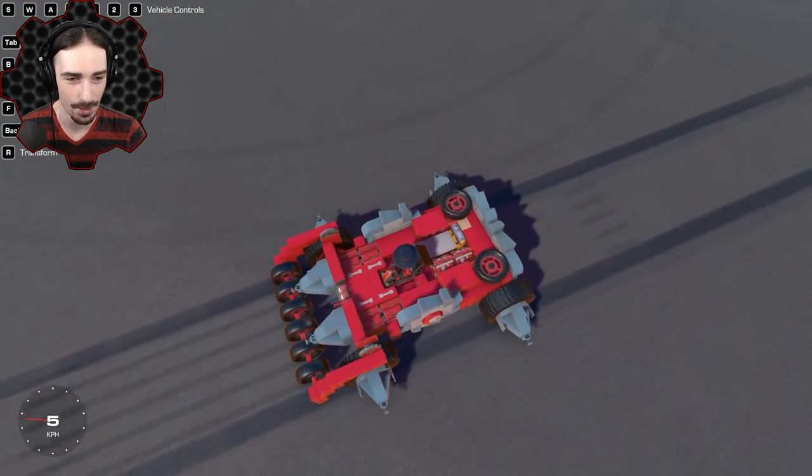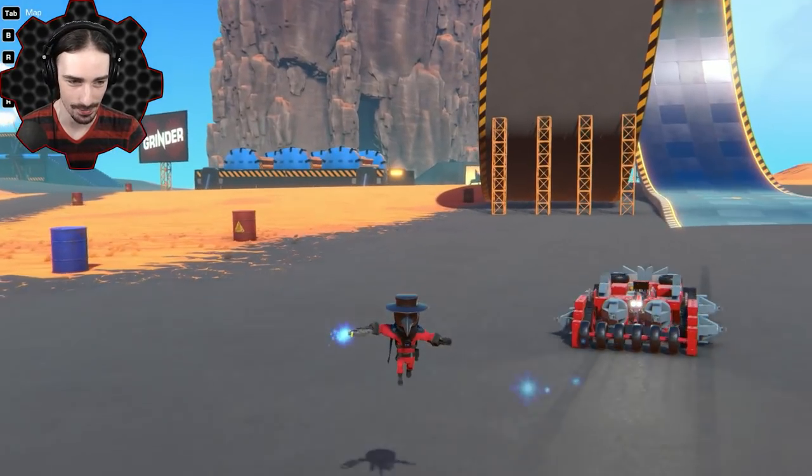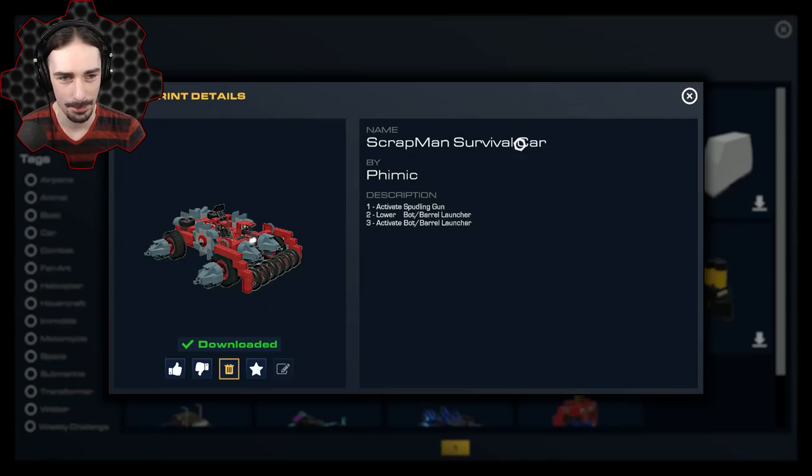He even put spare wheels up on top. Good job interpreting this vehicle into different build mechanics and parts. That creation was made by Fimmick, by the way, and it was called Scrap Man Survival Car.